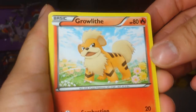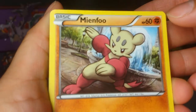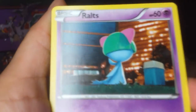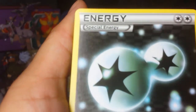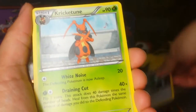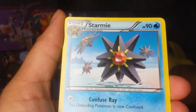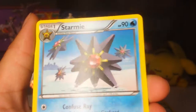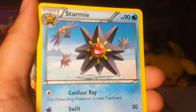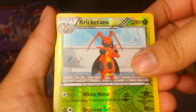We got a Growlithe, so cute. Minccino by the fountain. A Darumaka. Ralts. A Double Colorless Energy — always a good card to get. Got a Kricketot, also by the fountain. And a Starmie — I always thought it was kind of crazy that Starmie could float around like that. A Kricketot Reverse.